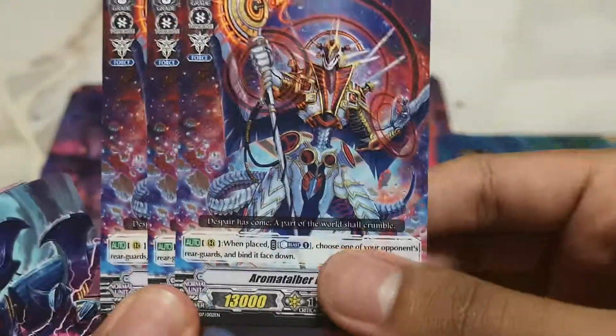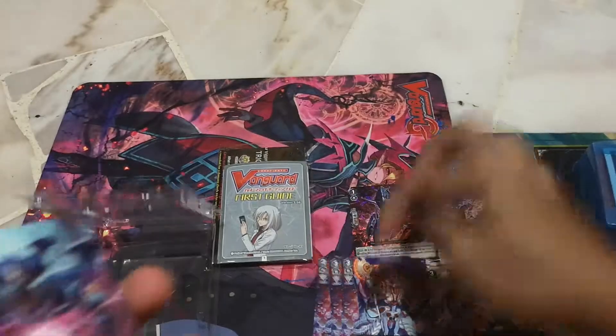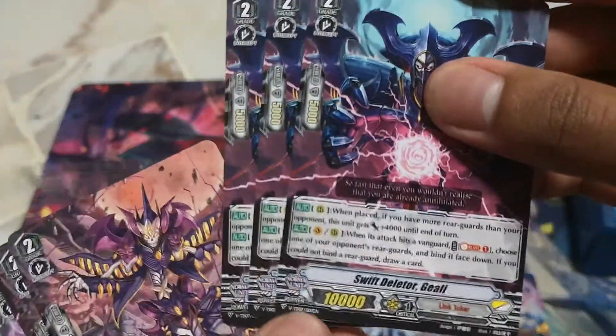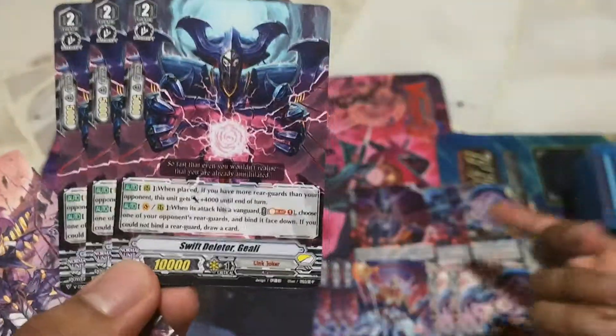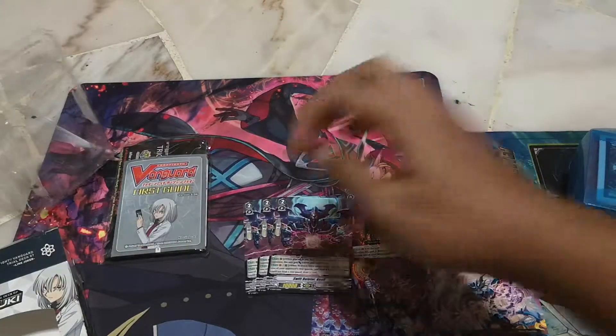Metelbert Dragon — Counter Blast 1 by the first style. You can read the skills over here if you wanna find out for yourself. Then two of Swift Deleter Yelly, which I already explained the skill. I'm just gonna put it over here.